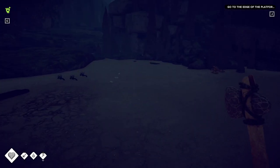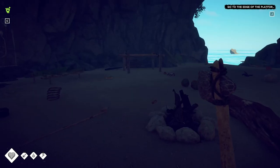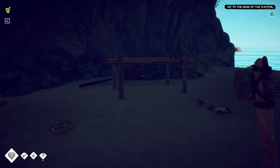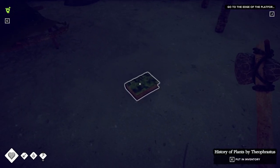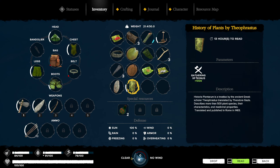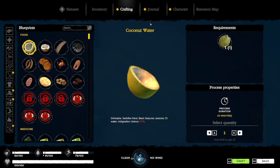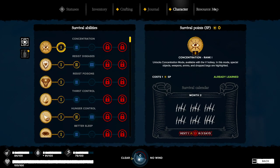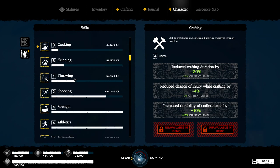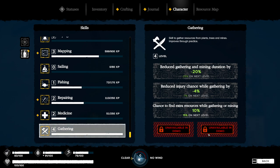I think we're probably good. It is almost nighttime, so I think we'll just sleep. I've been reading this book as well, even though it's not going to help us. This gives us a thousand gathering experience, but our skills are already maxed out, I think. Character, gathering — yeah, it's already maxed out and we can't really do any more, so it's not going to help as much.